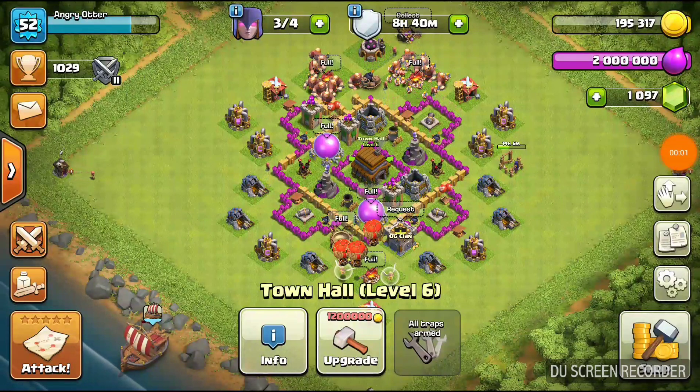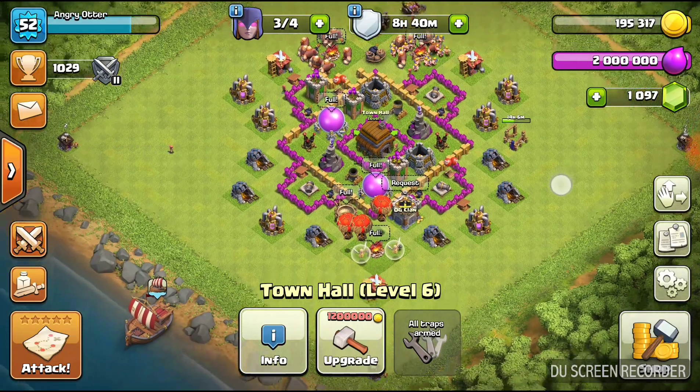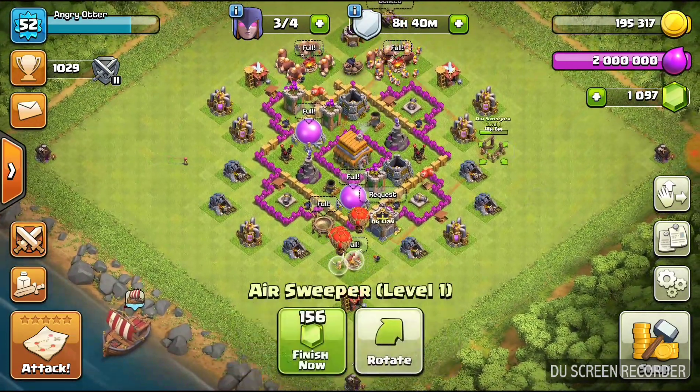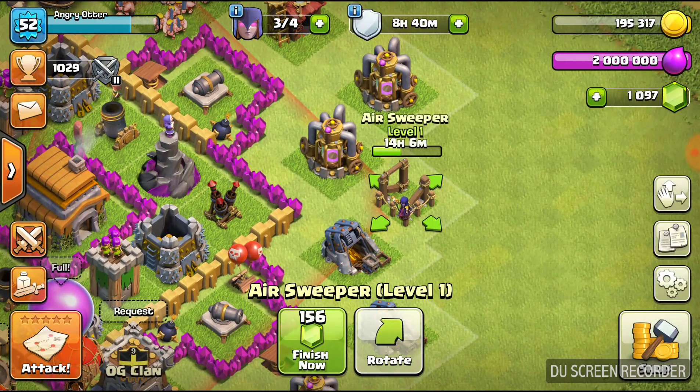Hey everybody, Angry Otter, coming to you from inside Clash of Clans. We're sitting here at the main base. Pretty much what we have now is I've managed to save up enough gold — it's 500,000 gold — in order to get the air sweeper put in place, so that's got about 14 hours to go.